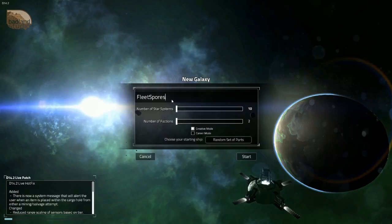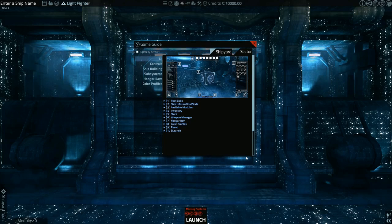Okay, welcome back everybody. Today I'm taking a look at Kinetic Void, and I'm just about to start a creative mode galaxy to check this game out. Start with a random set of parts, two factions, ten star systems. Your new galaxy is being initialized — I like it, I like creating galaxies.